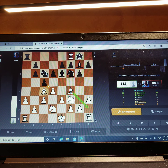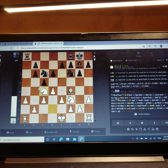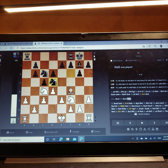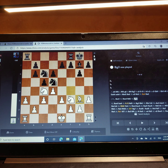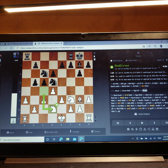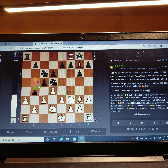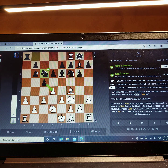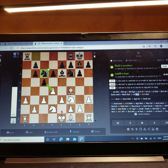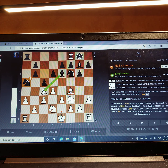He plays a blunder. He should have taken, taken, and then played knight c5. I think I would have backed off my bishop, and then he has b5, I would have moved back my knight, and the move b4 — that's the point of this, because you get in b5, b4. Bishop c4 is a mistake because of this pawn push. Bishop e2 was fine, just getting the bishop out. But I played bishop c4.